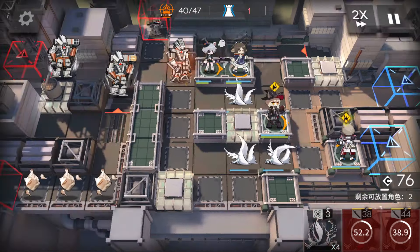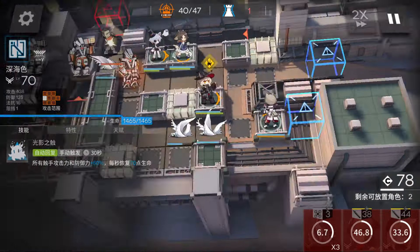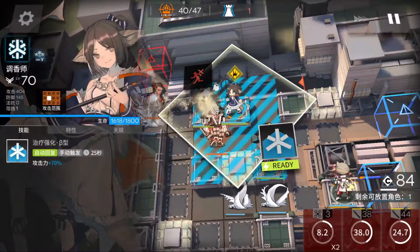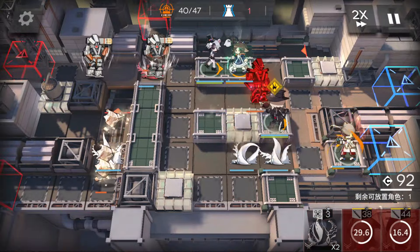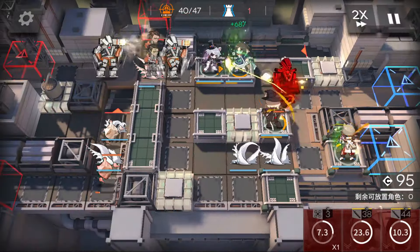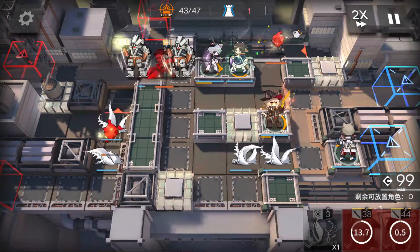Now we're just spamming tentacles like crazy, because Haze is a high-priority target since she was deployed last — other than Deep Color. But we need to use Haze skill 2 to kill the robot, so we just throw enough tentacles for the robots to have other stuff to shoot. Then Haze can use her skill to kill the robot. That only leaves a few trash enemies and the robots themselves.